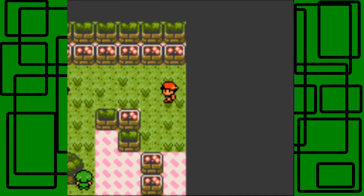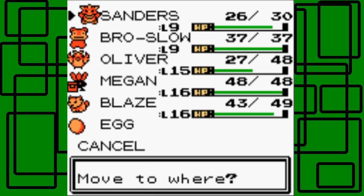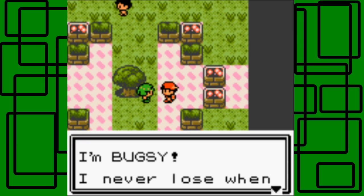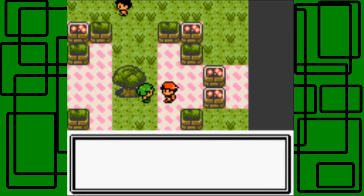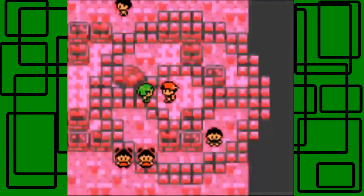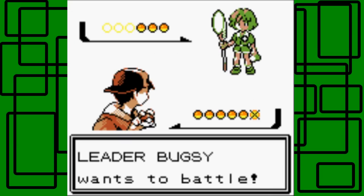I'm going to go straight to Bugsy and fight him. I'll put Oliver up front. Let's talk to Bugsy. He says 'I'm Bugsy. I never lose when it comes to Bug Pokemon. My research is going to make me the authority on Bug Pokemon.' Bugsy has green hair — I think in HeartGold or SoulSilver they gave Bugsy pink or purple hair.